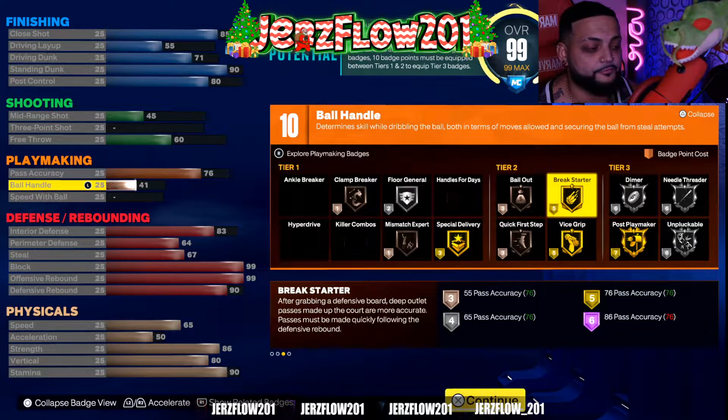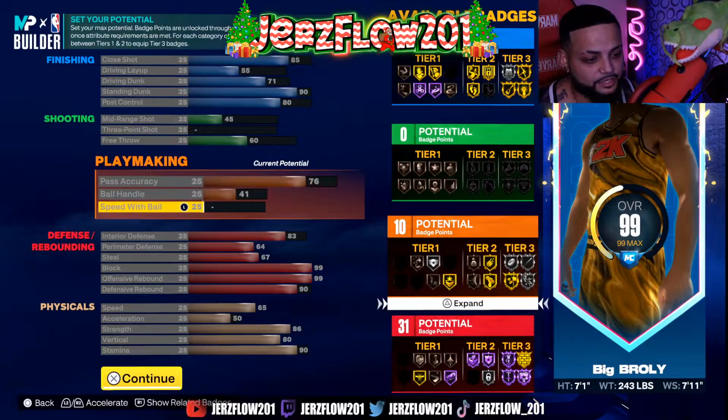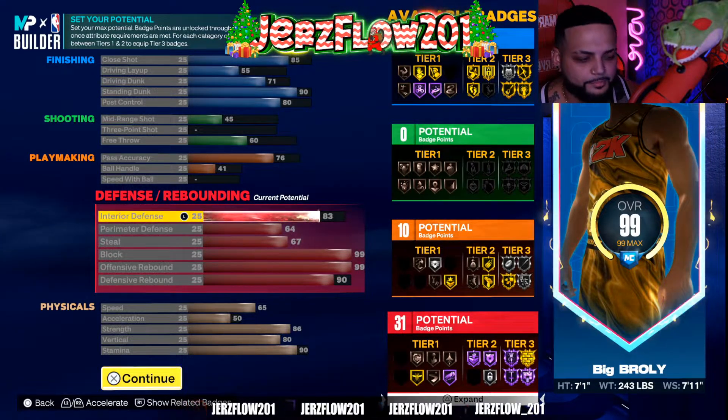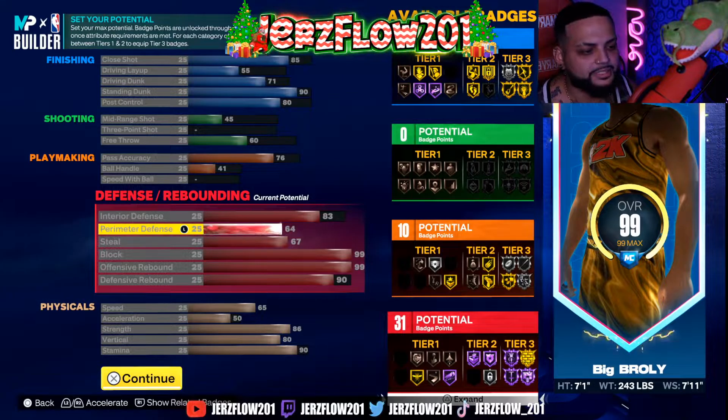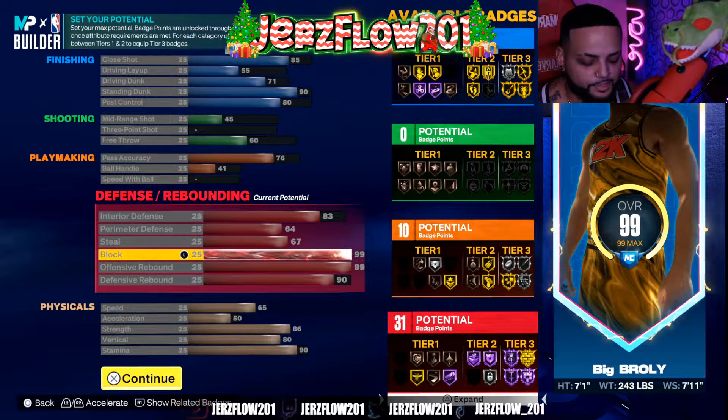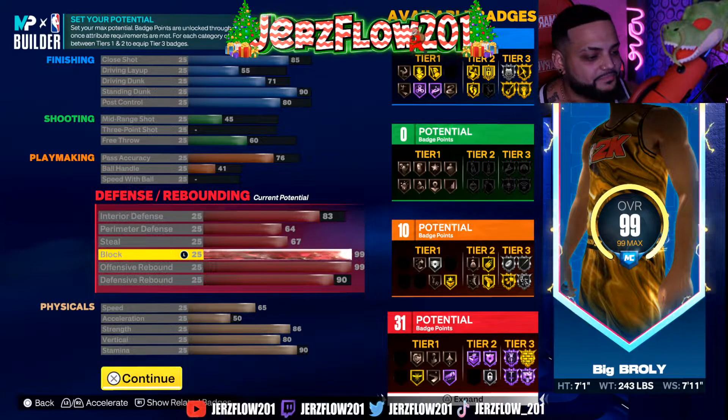Interior defense is going to be 83. Some people are going to be a little skeptical but trust me, you're going to be alright. Perimeter defense 64, steal 67.